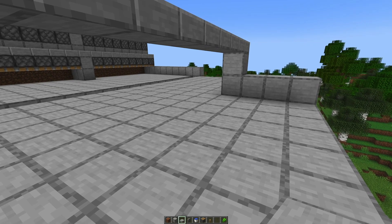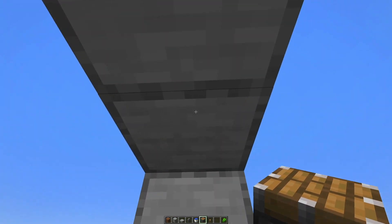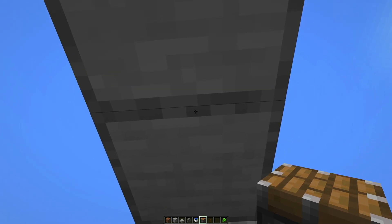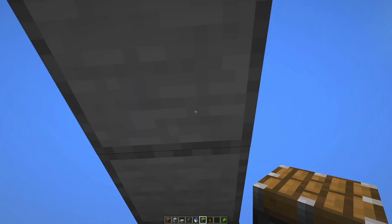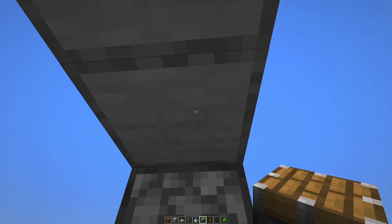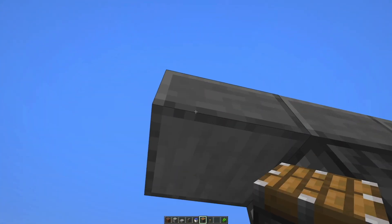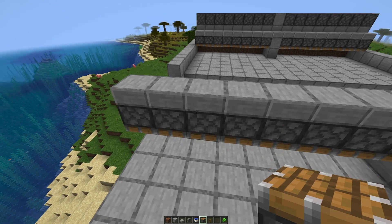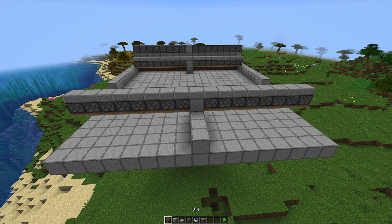It goes out to the border, and then you take your pistons — they are not sticky pistons, just regular pistons. You crouch and go in there and place them all the way out. This final one can be a bit tricky; you have to go to the side. The important thing is that there has to be eight.